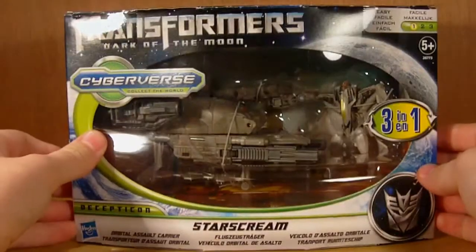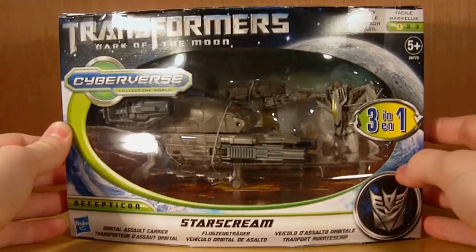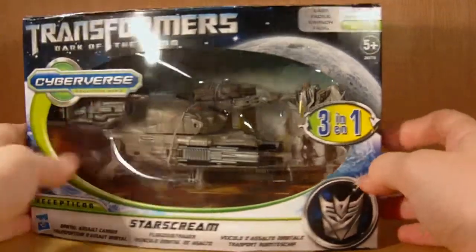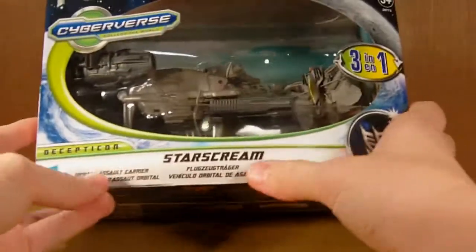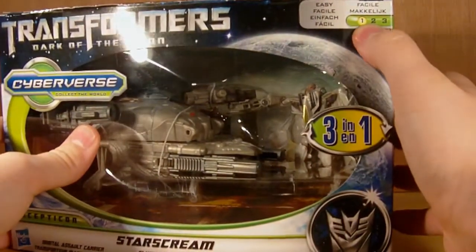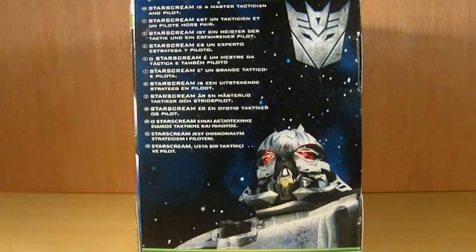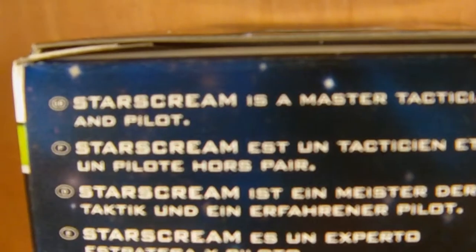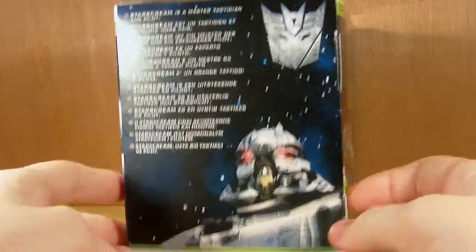Here is the box — it's a little battered on mine, but you can't really see it that much. It says Cyberverse, Collect the World, 3-in-1. It's got loads of different languages on this box. The difficulty level is set to Level 1. On the side here we do have a very, very small bio: 'Starscream is a master tactician and pilot.' That's all we get — for us in the UK we don't get a proper bio.